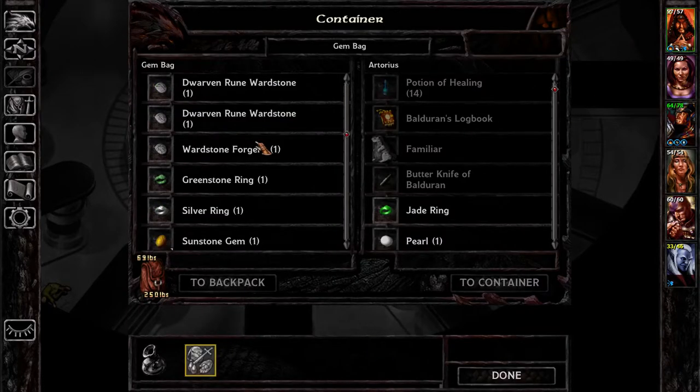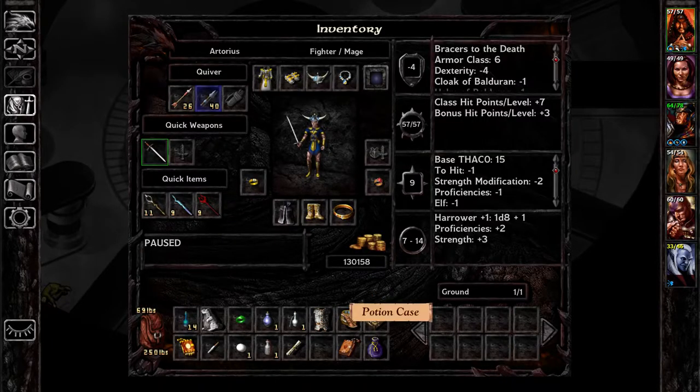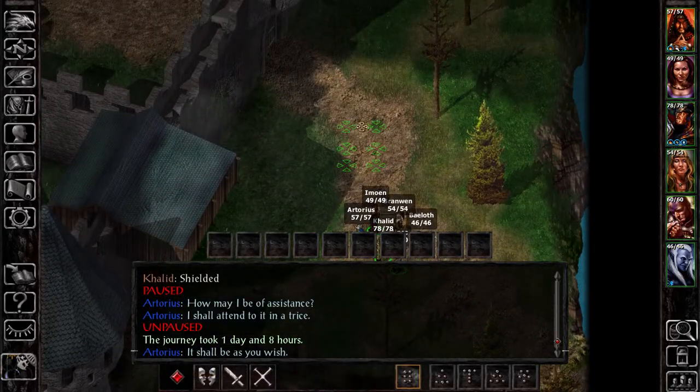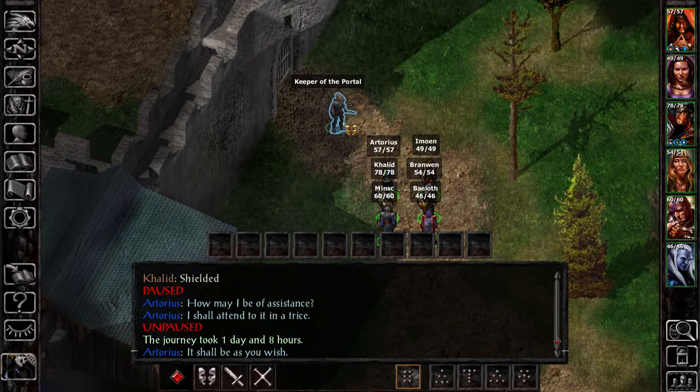Last but not least, no magic items in there. For purposes of selling, I'm not sure if Baldurin's Logbook or the Butterknife of Baldurin would be better sold here or somewhere else. I feel like I should check someone in Baldur's Gate — like that one history museum. I bet they would like it. Here we are back at Candlekeep. Hello, Keeper of the Portal. I have something for you this time.